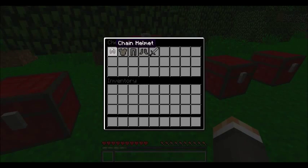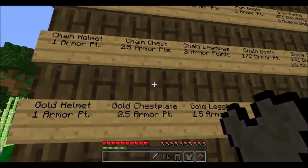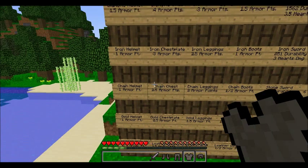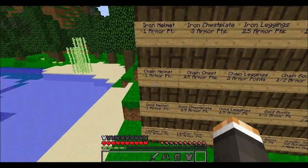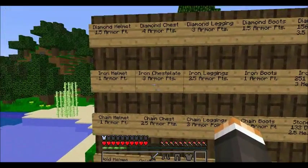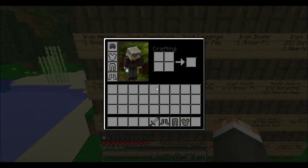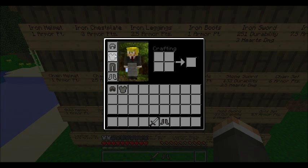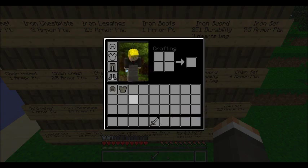Next is chain armor. If you play survival mode, you may have never even heard of it. It's an armor type in Minecraft mainly used for PvP, but you have to craft it with fire blocks, so you can't really get it in survival mode. The chain helmet has one armor point, the chain chest plate has 2.5 armor points, the chain leggings have two armor points, and the chain boots have one armor point.